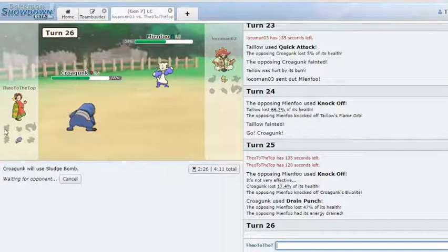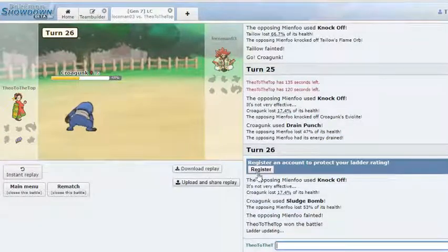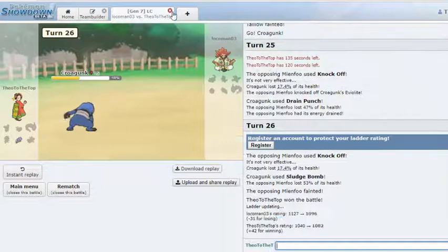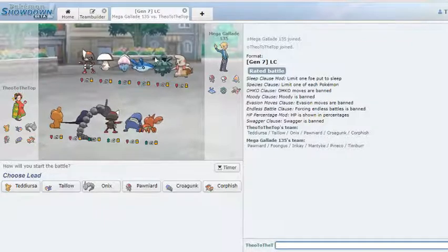Teddy Ursa didn't put in as much work as we wanted him to, but he did just enough — he got rid of Timburr and allowed the rest of the team to sweep. He actually choked the game away by going into Ferroseed and giving me the recovery I needed on Croagunk to win.